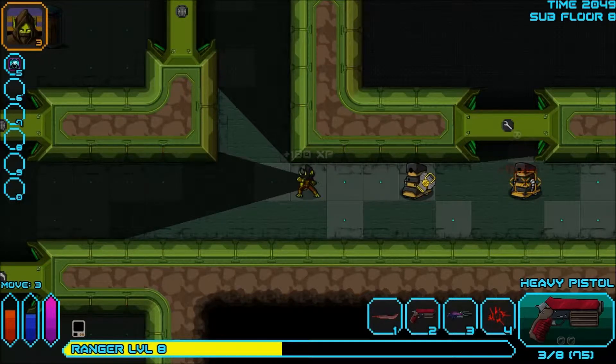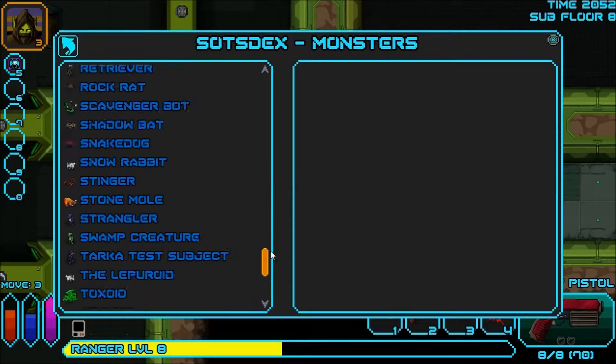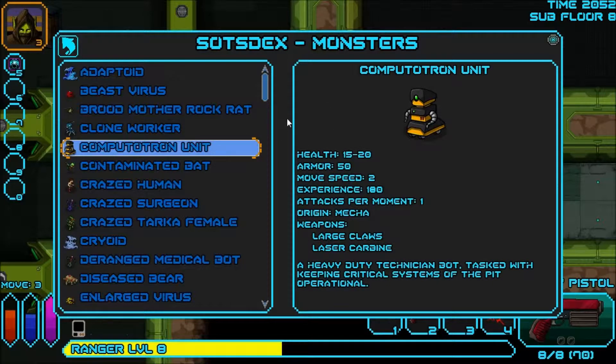So that's information going to be added to the Sodstacks, which is awesome. Let me take a look at those. I don't think I've showed this off yet, but the Sodstacks display keeps track of all the monsters I've encountered. Here's all the monsters, and each one has a short description. Computatron unit — it plays that creepy-ass voice. Here's a small description: 'A heavy-duty technical bot tasked with keeping critical systems of the pit operational.' Move speed, experience per monster, 180 attacks per moment. That's pretty interesting.